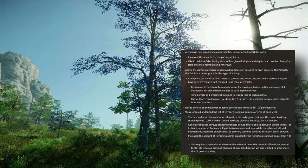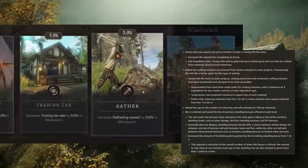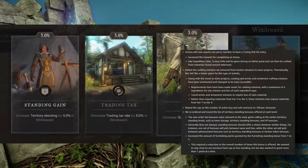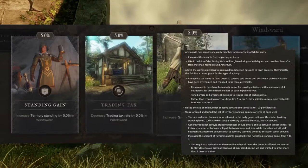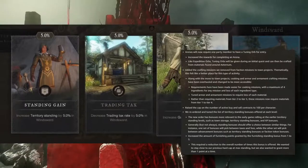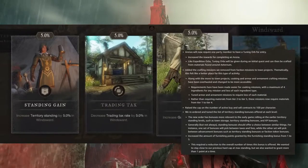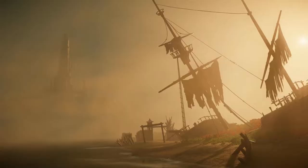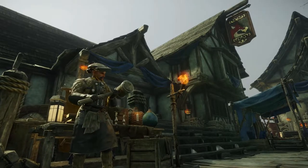They reordered territory standing rewards so early rewards are more relevant to early game, such as storage increase, territory standing bonus, and XP bonus. For later rewards, they tried to make you pick between similar things, like taxes and fees versus territory standing and faction token bonus. Furnishing points from standing bonus has been increased from one to five. I'm really liking the sound of this tuning orb system — I think it will tie into the economy well and be a consistent source of money.